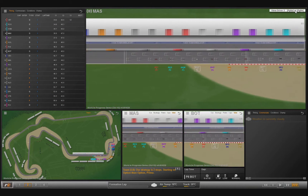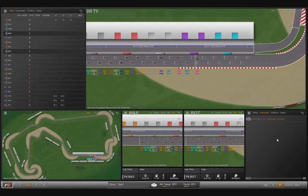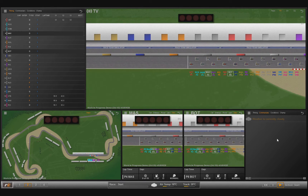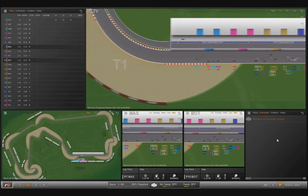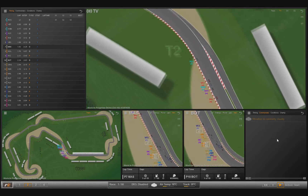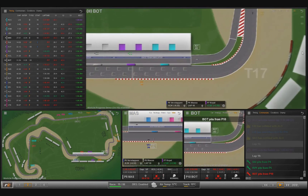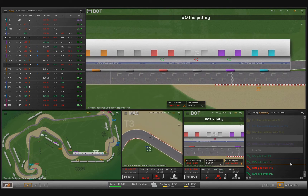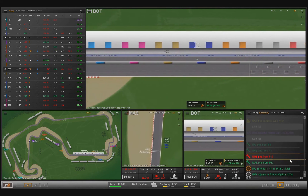There are small things you might not notice at first — on the track map showing all cars circling the circuit, you can actually see four cars from your team. It took me a while to realize that the game is showing where your drivers would come out on the track if they pitted right now. That's really helpful for adjusting strategy — you can pit a bit earlier or later depending on whether you see a gap where your car would rejoin on track.